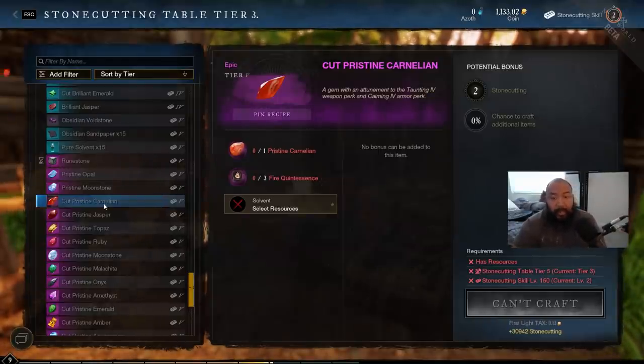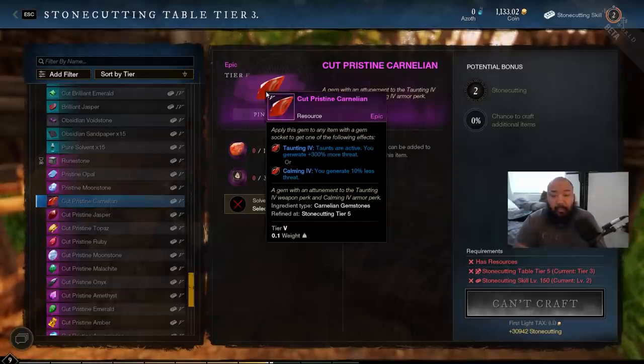For the sake of example today, we're going to be looking at the tier 5 gems, because this is the full potential of what you'll be able to achieve currently in New World. As they continue to release more content, legendary gems and future dungeons are going to come, which will require some of these gem builds. The focus is to give you an idea of what you could become.